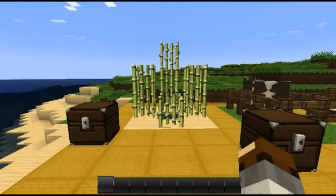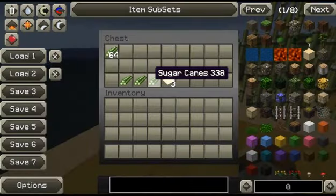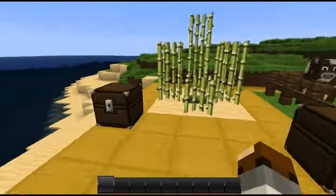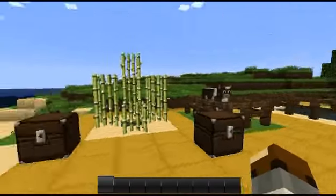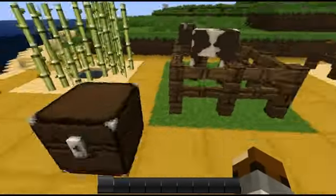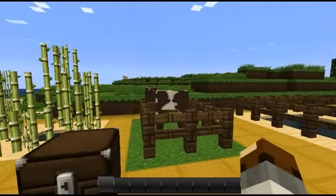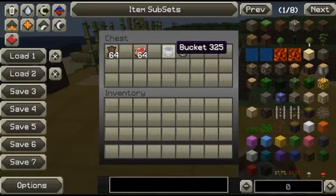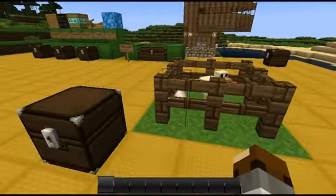Let's start with the basics. You need paper, and to get paper you need sugar canes — three sugar canes make three papers. You also need leather, which comes from cows. If you kill a cow, you get leather, beef, and if you have a bucket, milk. From chickens, you need feathers.